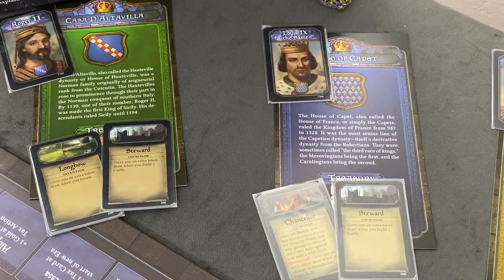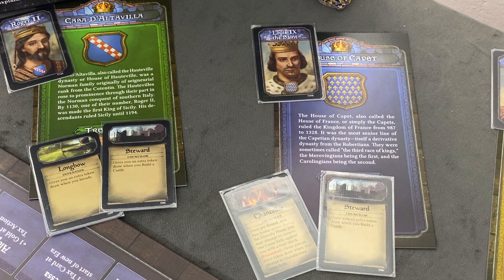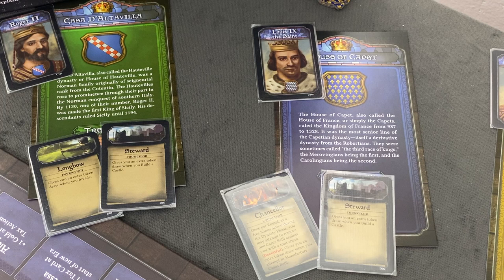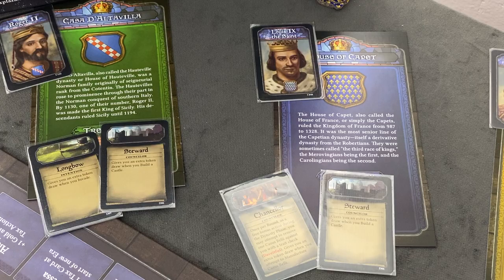Then we have the House of Capet, Louis IX the Saint. It doesn't really matter too much which king. They have trade tokens - let me pull out two. He's humble, which is good and bad, and he's lustful, which is also good and bad. Similar to Crusader Kings the video game, all those traits can come in handy but can also be detrimental. They are starting with the Chancellor and the Steward, and controlling majority of Francia.